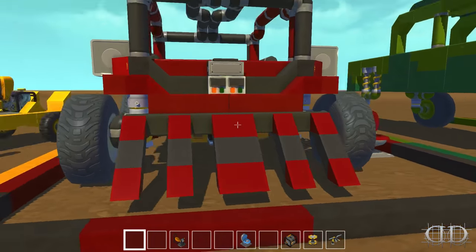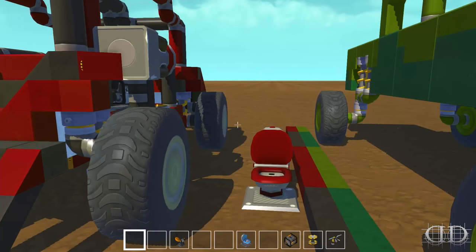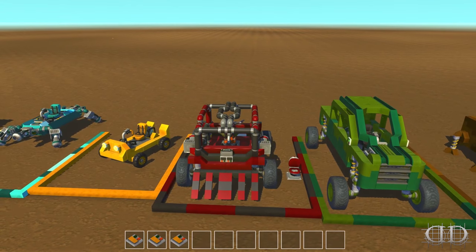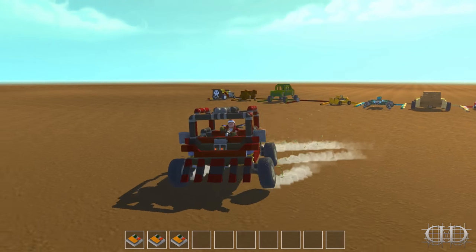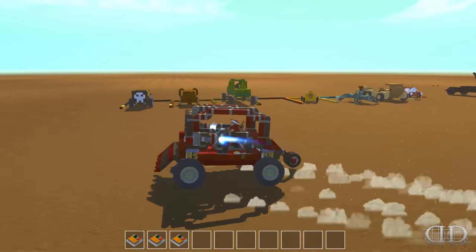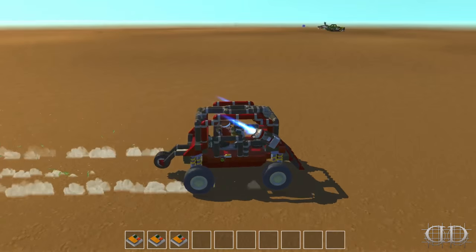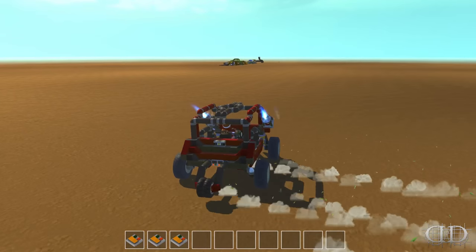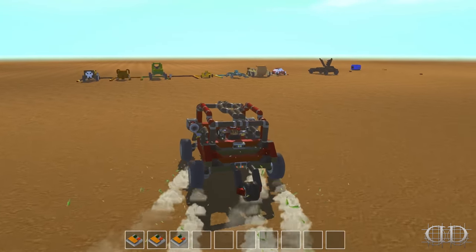Looks like we got a little plow, a destructo vehicle. When you're in survival and you see a whole bunch of robots, you just go right in and plow them right through. This thing does have spring glitches. We got a little wheelie bar - what do you need wheelie bars for? Oh, for when you go super fast. I don't know what the third button does but this thing moves, it grooves, it shakes and bakes! This thing hauls, I like it.